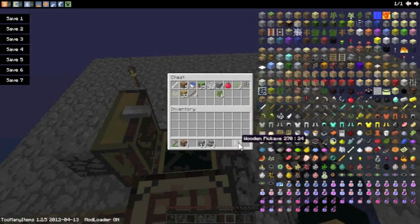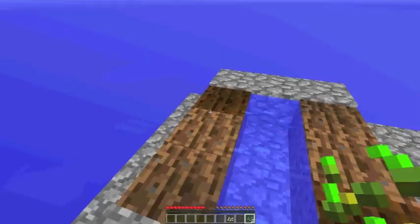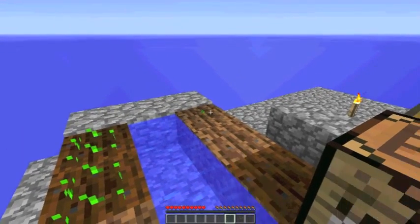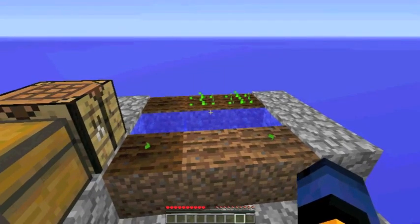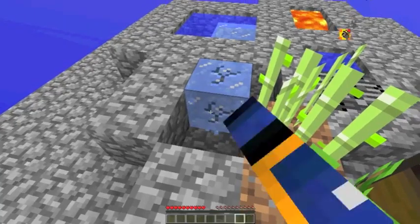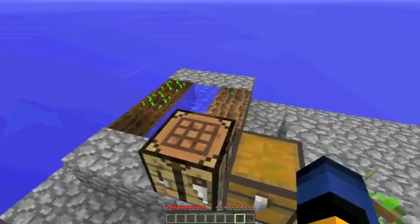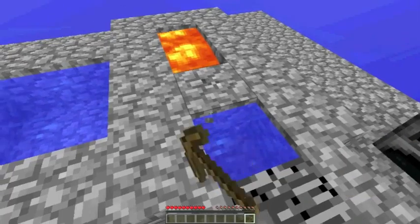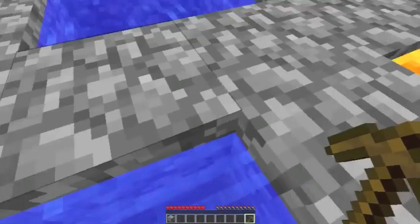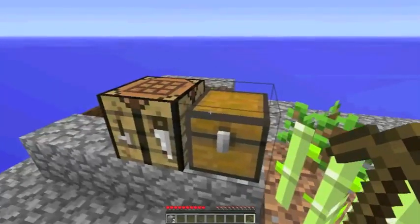I'll put everything we don't need back in here. I'll take out some seeds, some melon seeds, and some pumpkin seeds. This side is going to be our wheat farm. It's going to take a long time to grow, but we've completed a few tasks already. It's quite an easy map — I don't know how long it'll take me to complete, but it is quite easy. Yep, it's called a cobblestone generator — good stuff.